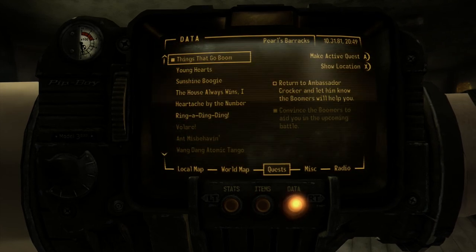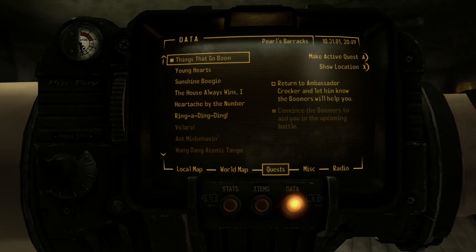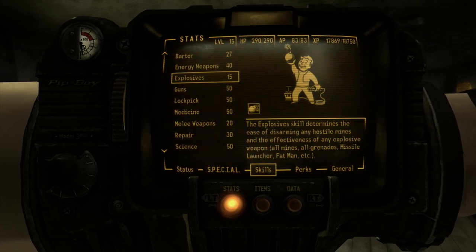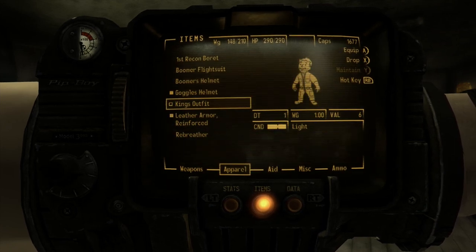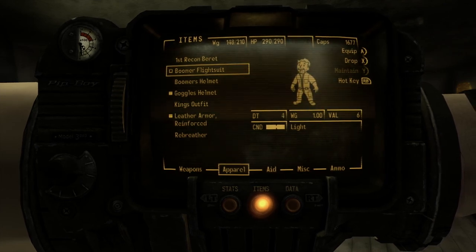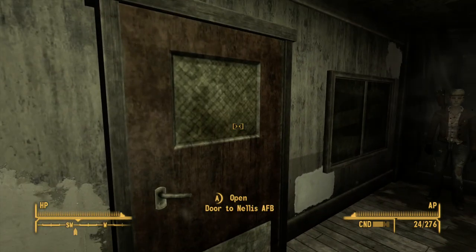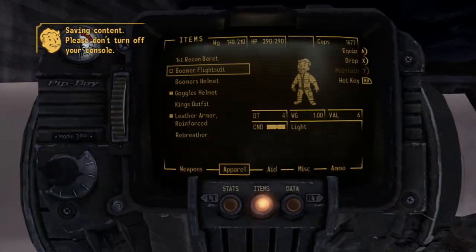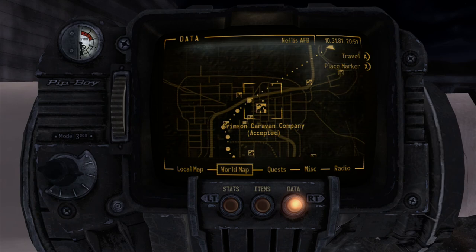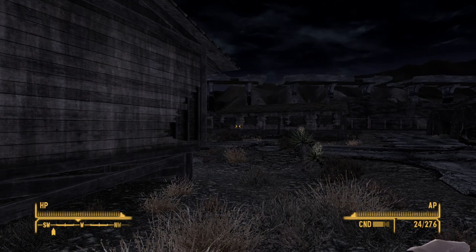I am now idolized by the Boomer community, which is really great. I also got a Boomer jacket and helmet. The Boomer flight suit looks cool — it's like a vault suit but really nicely styled. I wish there were more map markers on the Strip to point out specific sections, because now I have to go through three loading screens just to get to the NCR Ambassador, which is frustrating.